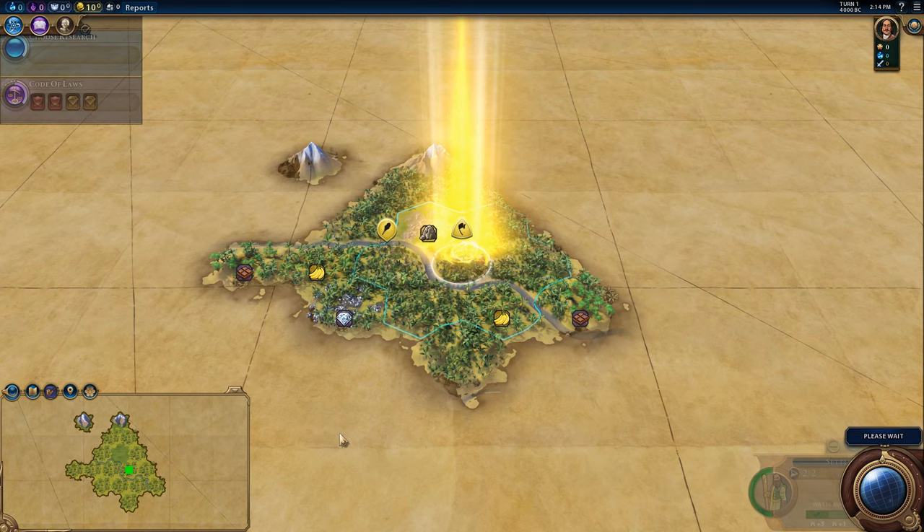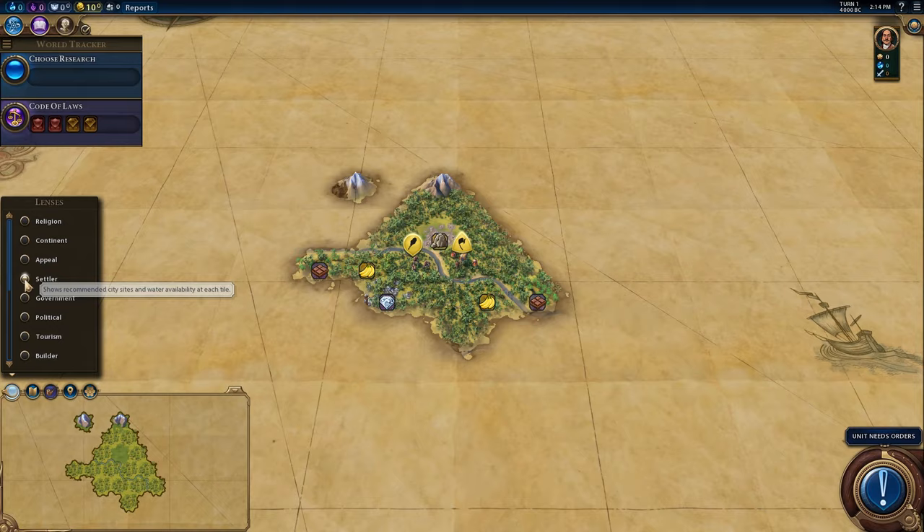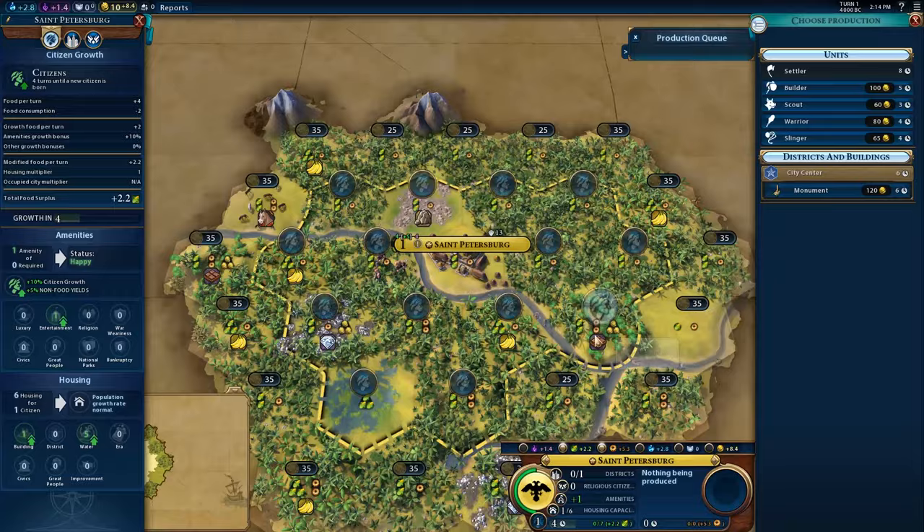So we are going to be making the Lavras in this game. We are going to be going for a religious win. Let's have a look at the settler map mode. I think this is a pretty reasonable place to settle because we did put it onto abundant resources. This is a really good tile — chocolate is an amazing tile to get started off on, especially Jungle Chocolate Hill.